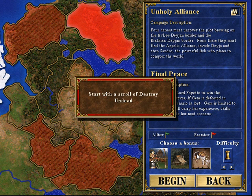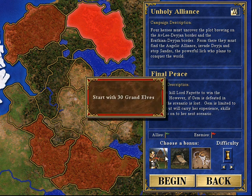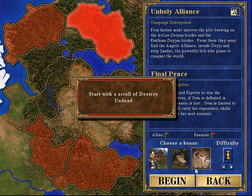I am going to pick Destroy Undead. As we saw in the previous video, Destroy Undead has a lot of early game potential — maybe even more so than the elves. It's tough to say. I mean, 30 grand elves does a lot, but if they have powerful magic or other problems, then you'd be better off with the stronger spell.